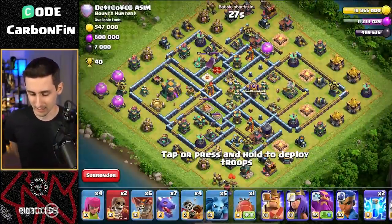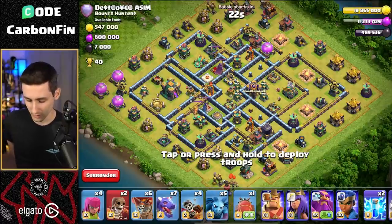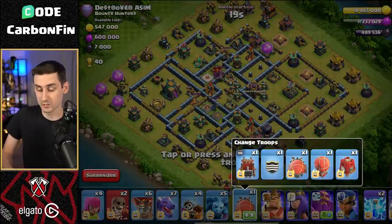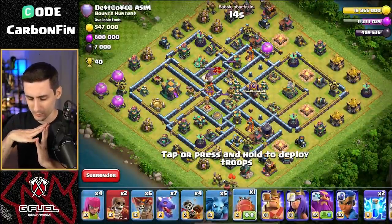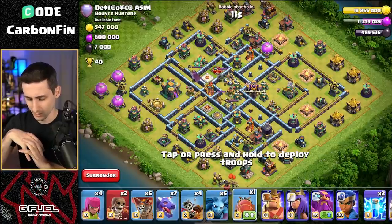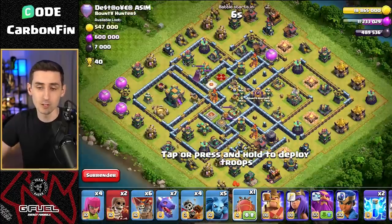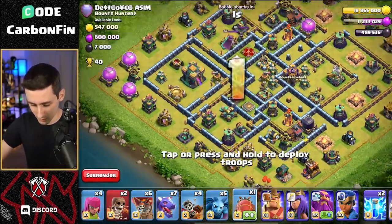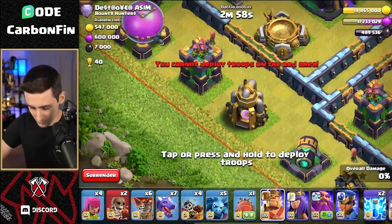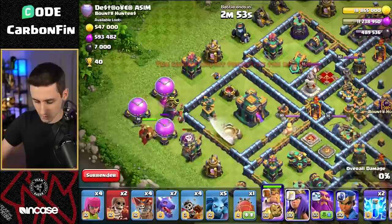On to the final attack — Bounty Hunters clan. The town hall is to the left, sweepers cross the base, and we do have a stone slammer option. There are two ground expos in the core. Notice that the clan castle is far to the right side — that's the key detail. So we could try to angle the king to grab this town hall, dropping him near this archer tower.